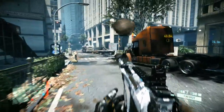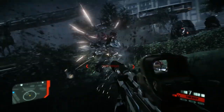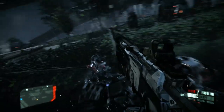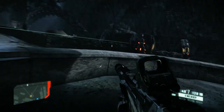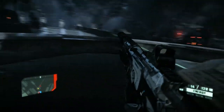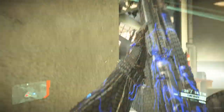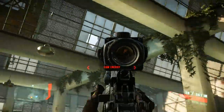Developed by Crytek and published by EA, Crysis 2 was released for PC, PlayStation 3, and Xbox 360 in March 2011. It was the first game in the series to release on consoles and the first game to showcase the CryEngine 3 game engine. For this review I played the PC version, specifically the Maximum Edition, which includes all of the DLC. So let's take a look at Crysis 2 and see if it improves upon what was established in the first game.